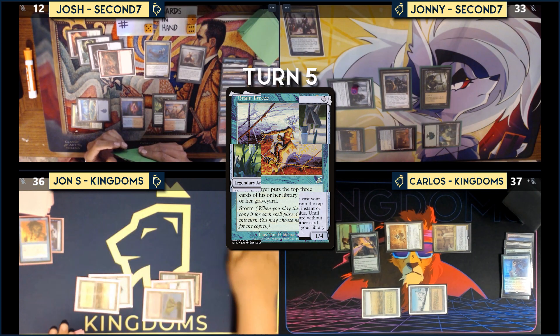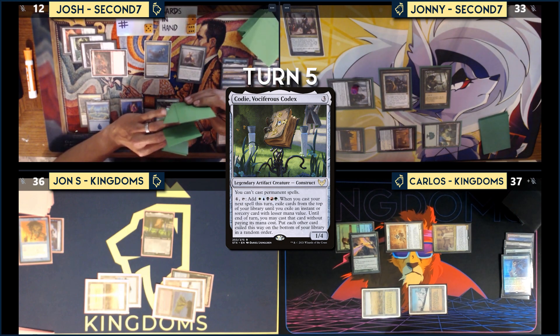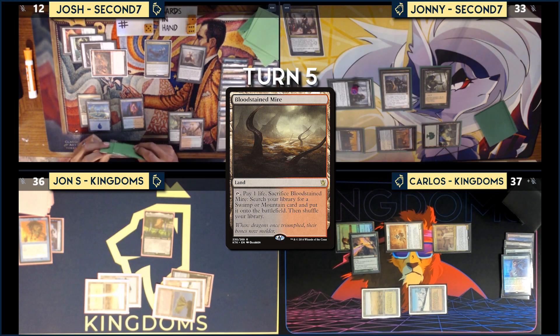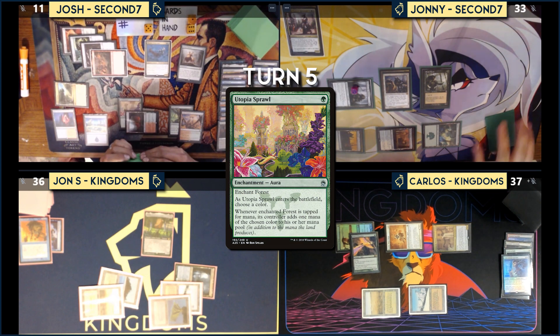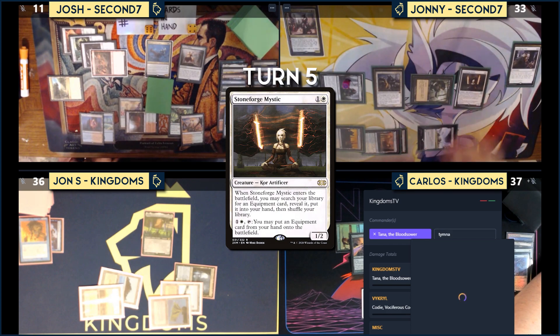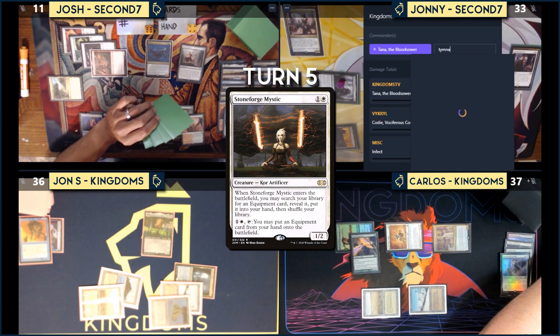Johnny draws for Sylvan Library, takes eight — not dead yet. He plays Bloodstained Mire, sacrifices it to fetch Stomping Ground onto the battlefield tapped, and casts Utopia Sprawl onto the Stomping Ground choosing blue. He passes. Carlos draws, plays Bountiful Promenade, pays four to attempt Smothering Tithe. Josh responds casting Stoneforge Mystic, paying two, which searches for and finds Lightning Greaves. He passes.